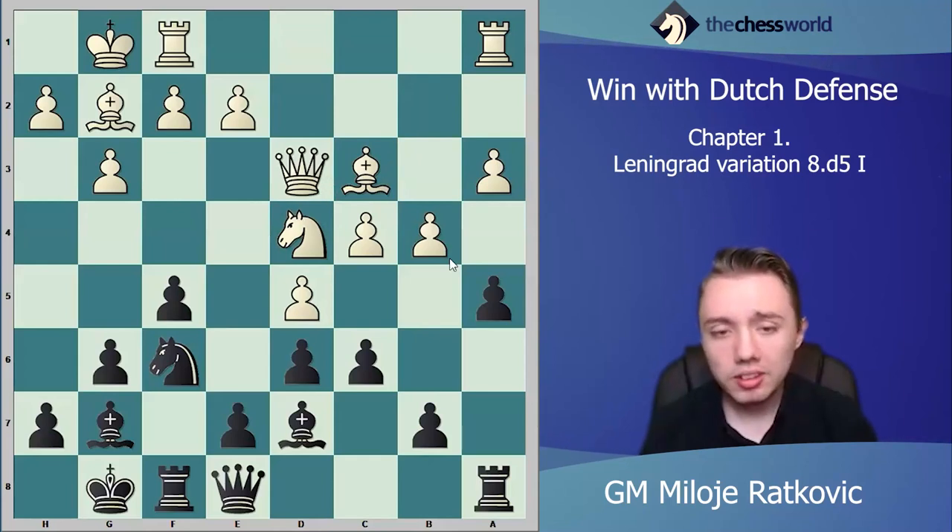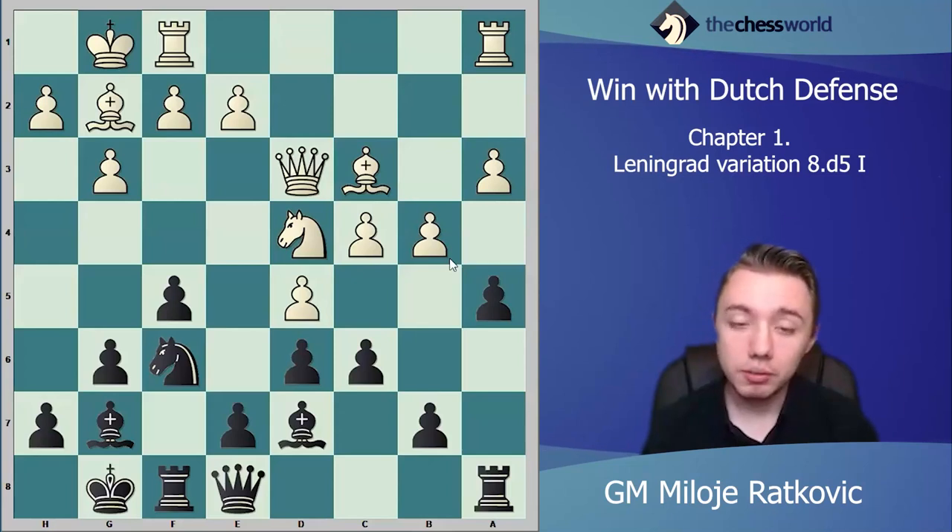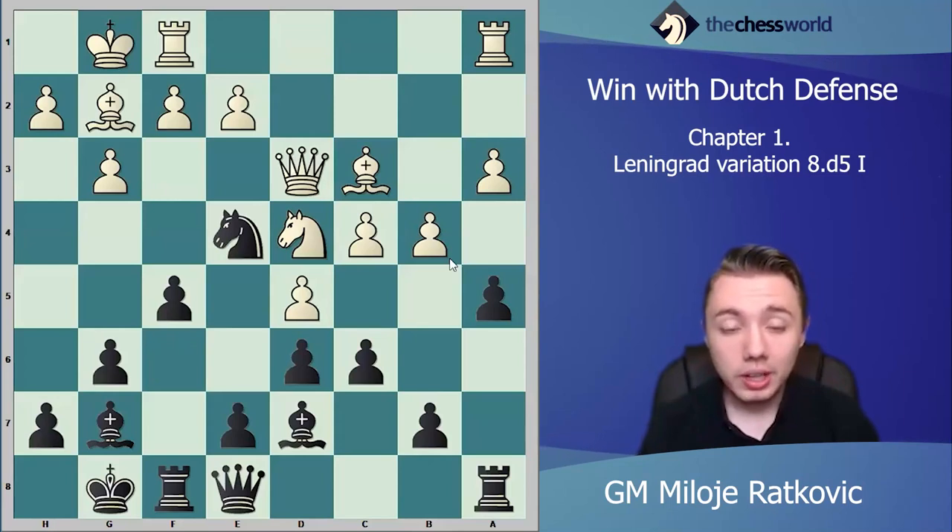This is a classical position in Dutch defense — you will see this very often. Now there is something very important to remember: the next move, knight e4, is a very strong move for black. We are sacrificing the f5 pawn but getting a lot of activity. We also eliminate the white-squared bishop on g2, which is very important because it controls the h1-a8 diagonal and secures white's king. We give up our knight for the bishop, sacrifice the pawn, but very quickly we take it back and can get a very strong kingside attack.